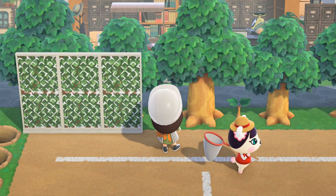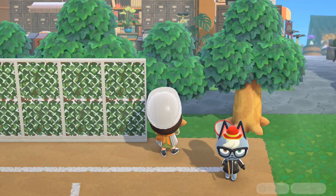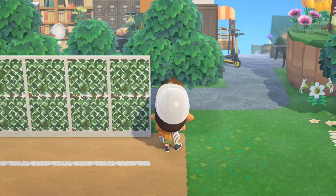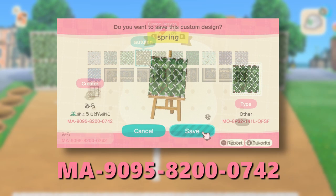To separate the trees and the contents of the field, I customized 9 white simple panels with a chain link fence design and placed them along the tree line. This chain link fence design is shown on screen and can be found in the description of the video.